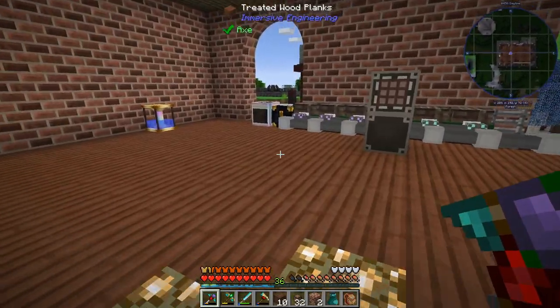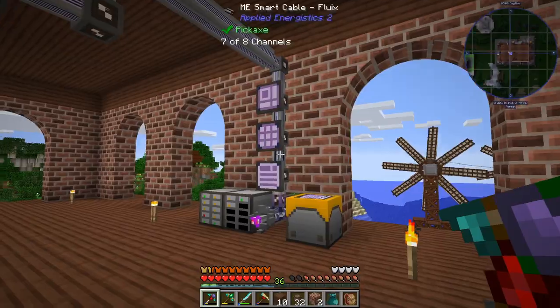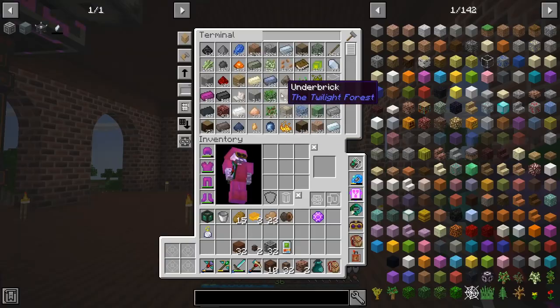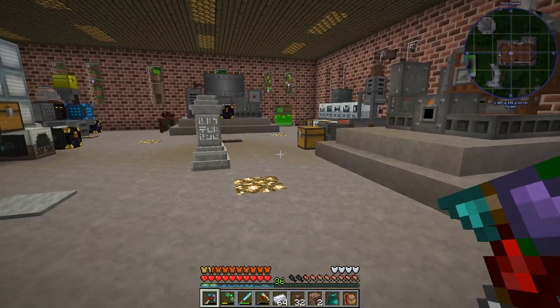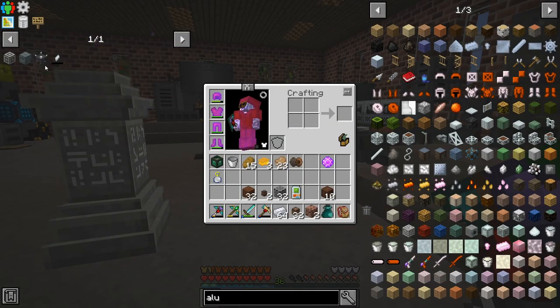Getting some stuff sorted, trying to get some of these crafted. Might be able to craft a couple actually — if we chuck these in here and ask for ten interfaces, what we're missing is 28 aluminum plates, which is not an issue. We can do that, then we can get 10 interfaces and begin automating some stuff. And then I want to look into some blood magic stuff because we actually have the stuff for this too, so that'll be kind of cool.